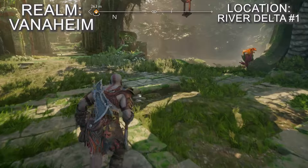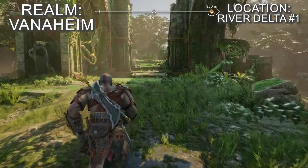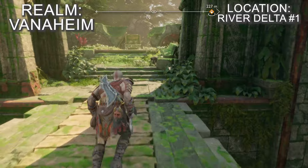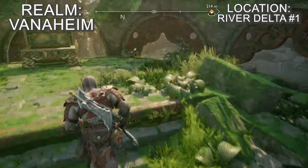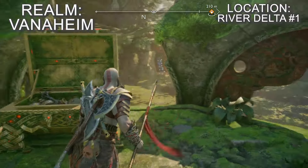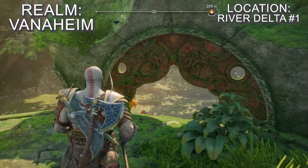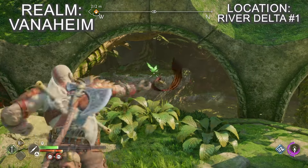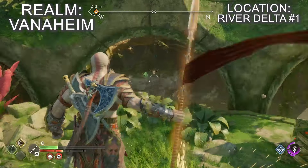In this area, look for a small patch of land that you can beach your boat on called Pilgrim's Landing on the western edge of Vanaheim's map. Once on the landing, climb up the temple structure and cross all the bridges until you reach the end where there's a gold legendary chest. There's an archway to the left of the chest and you'll be able to see one of the River Delta ravens hopping about on a rock on the opposite riverbank.